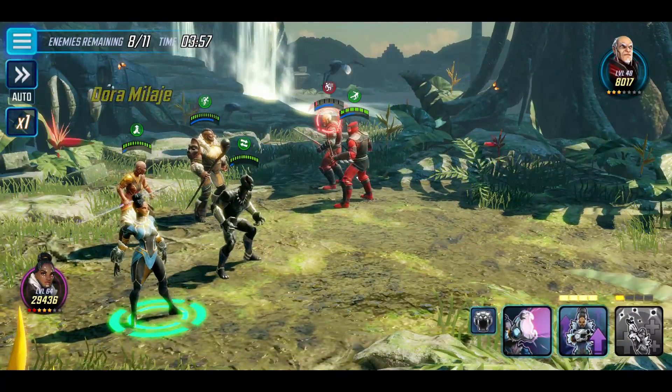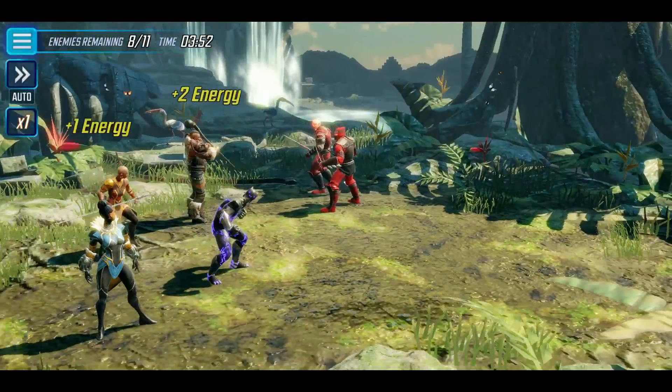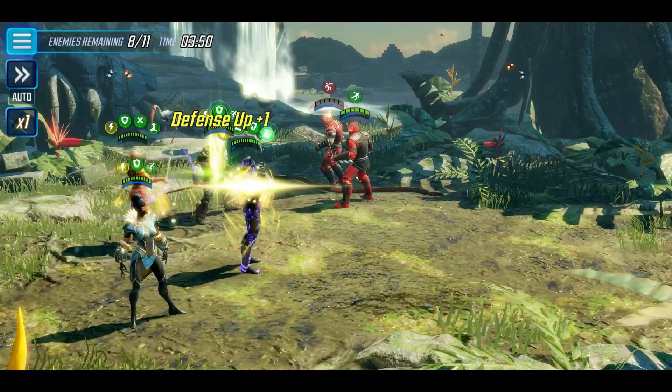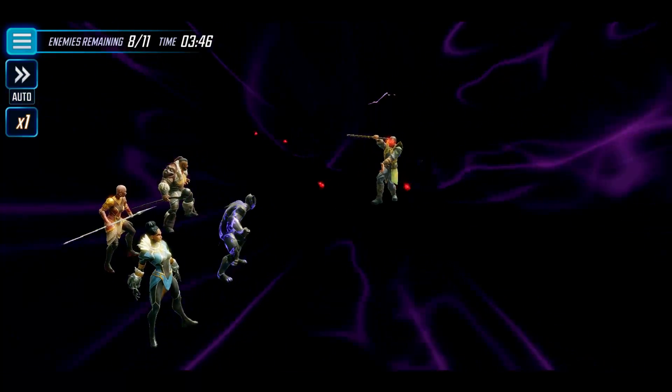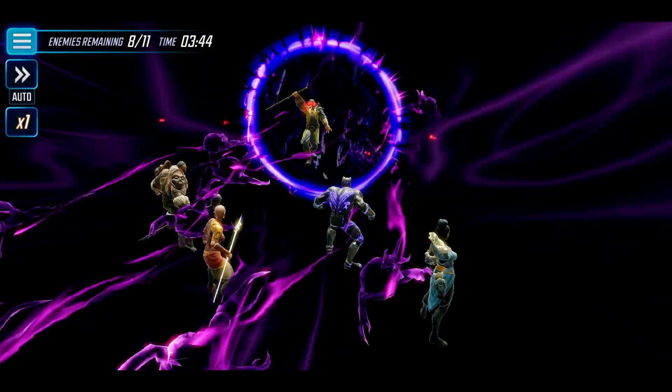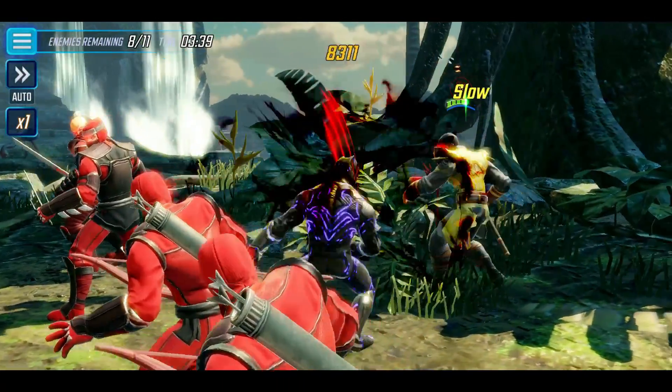Once Black Panther gets going, no one stands a chance. We've got Shuri getting a turn now — let's see her in action. You can see all the charges, all the energy flying out. Defense up, Immunity, Deflect. And we've got Heal Block on M'Baku — he actually resisted it. That's really nice.